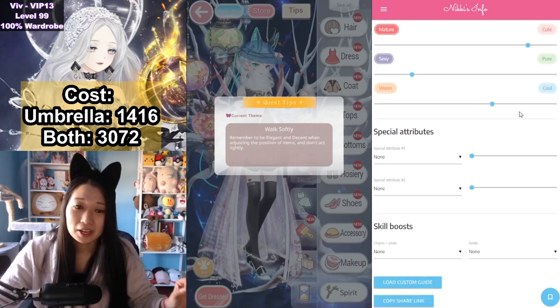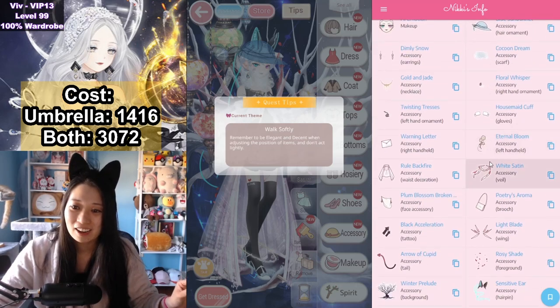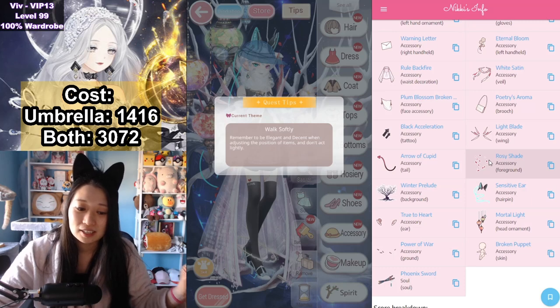Anyway, here are the real outfits that you should wear, starting with a sapphire thief and ending all the way at a phoenix sword. Copy my homework, especially if you are not using Nikki's info.